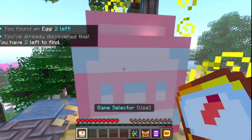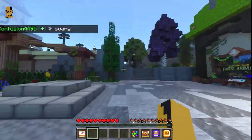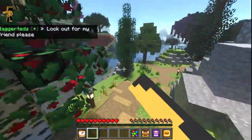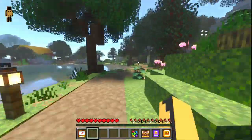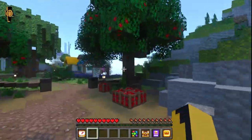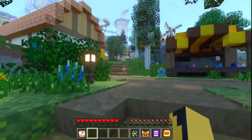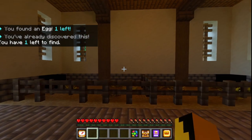Once you've done that, go back into the lobby. Go right, all the way down here straight ahead — this building will be your second-to-last egg.